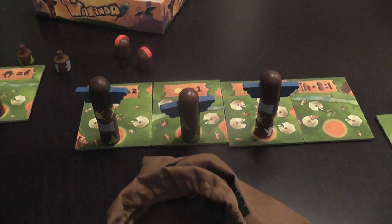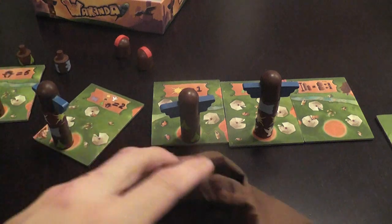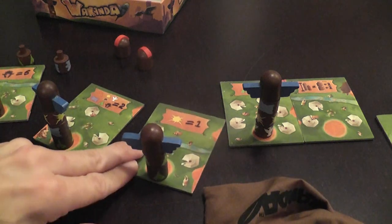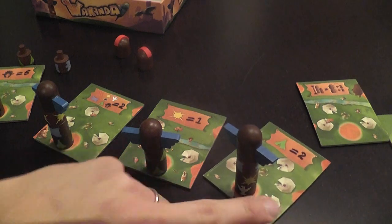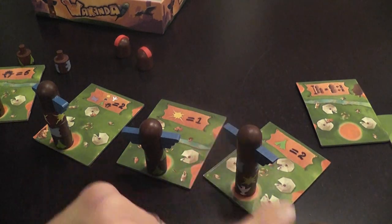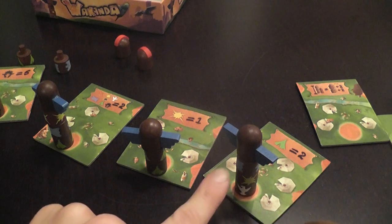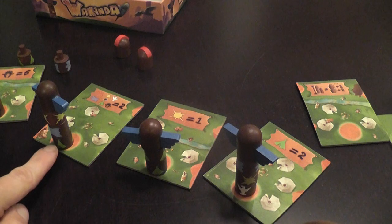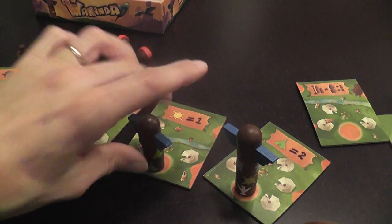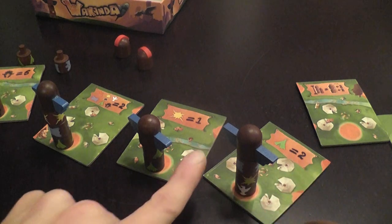What you score is the totems that you built that have your heads on top. You score them for the symbols on the tiles where your totems are. For example, I have a totem on a tile that tells me I'm going to score tents — each tent I have on any level of my poles is worth two points. I see one here, one here, one here — that's three tents, so six points.